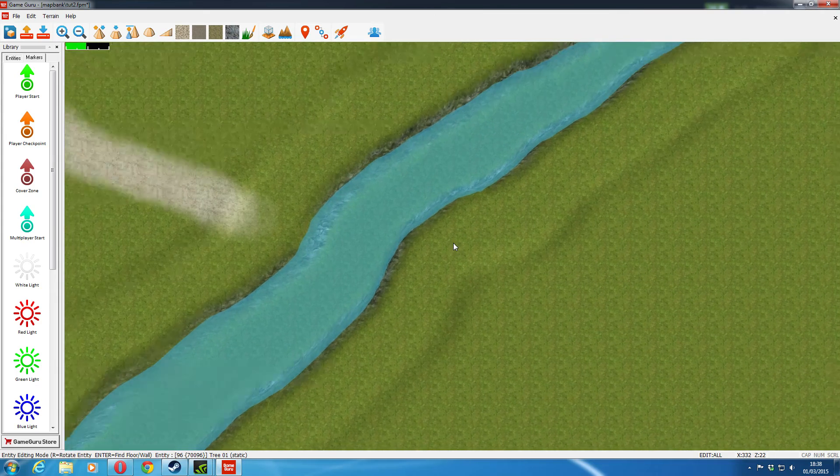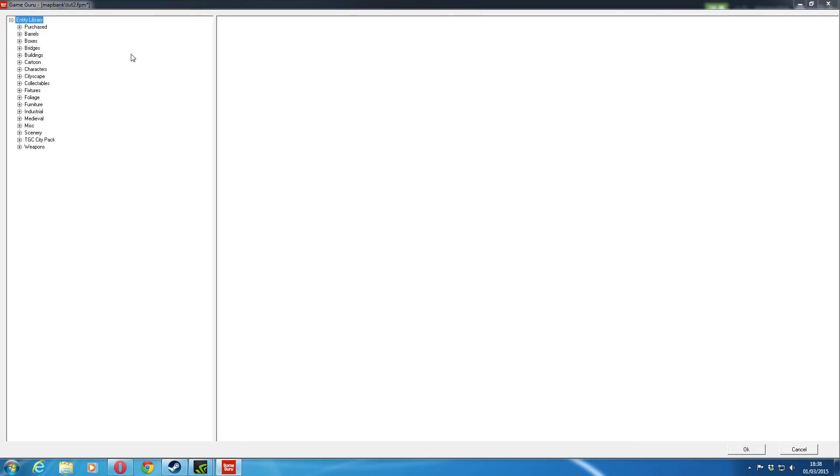I'm just going to quickly add a bridge. So let's go to new entity. I'll press a key, go to all the bridges - and we'll go for that one.